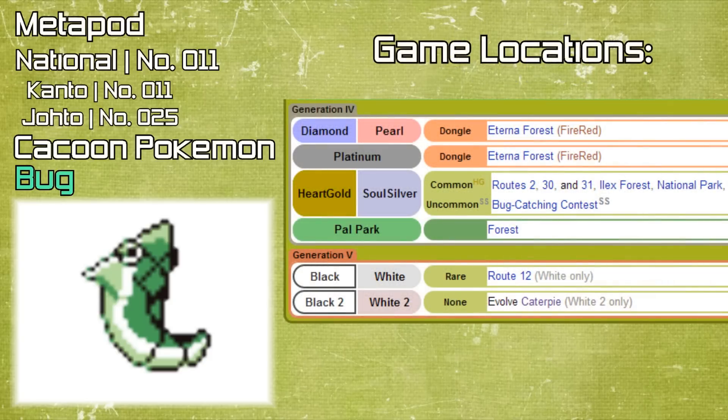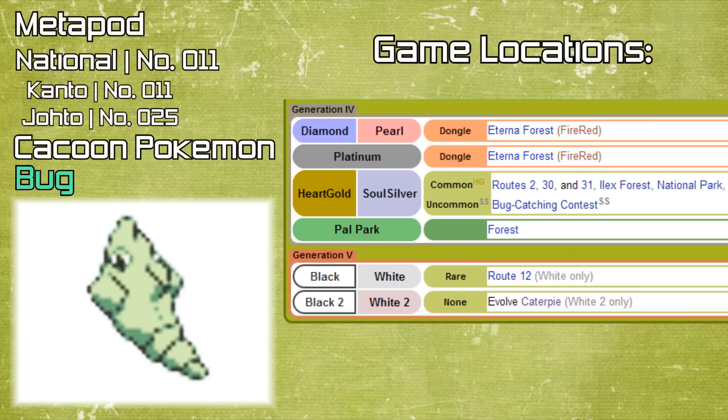Metapod can be found in several games including Red and Blue, Yellow, Gold and Silver, Crystal, Fire Red and Leaf Green, and Diamond, Pearl and Platinum if you use the dual slot mode, and on Route 12 in Pokemon White. All the locations are on screen now for you to look at.